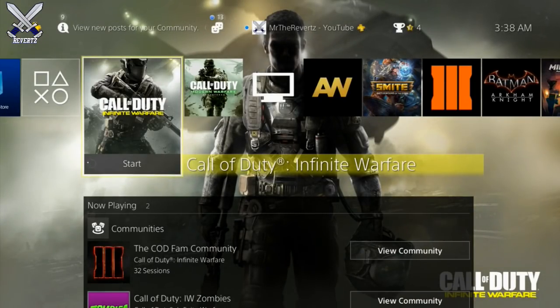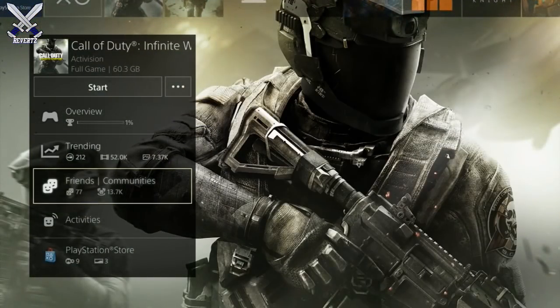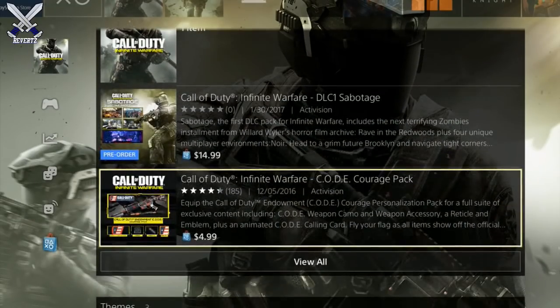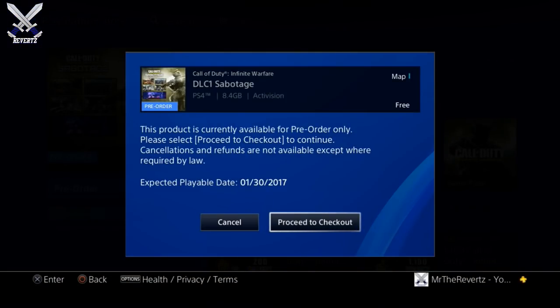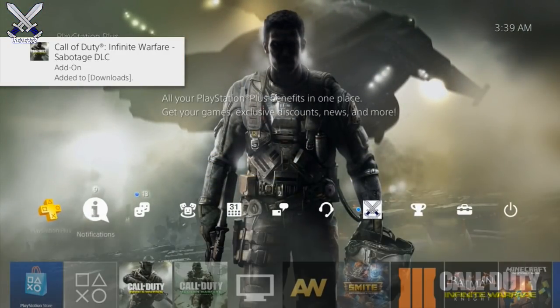All you got to do is go to the PlayStation Store and search up Infinite Warfare Sabotage. Or you can hover over the Infinite Warfare application on the PlayStation 4 home screen menu, scroll down to the PlayStation Store, click on that, and where it says pre-order click on that as well. Then proceed to checkout, go to your downloads, and as you can see the DLC 1 is actually installing on my console right now.